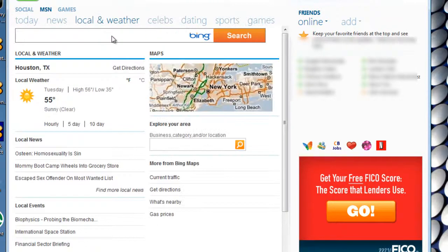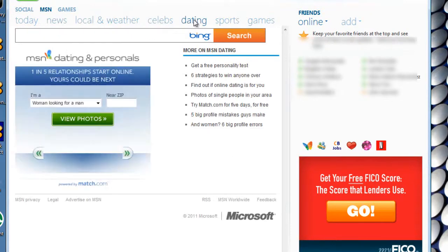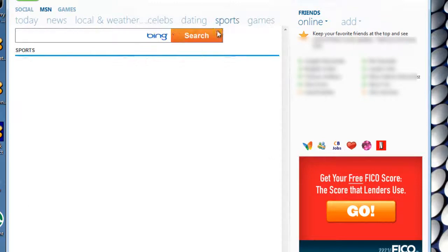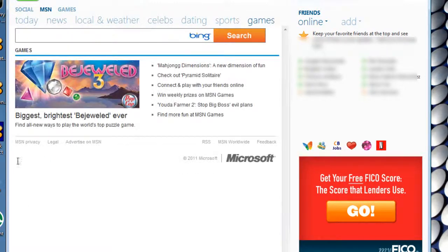Then we go to Local and Weather where we can change our location, then Celebs, then Dating if you want that, and then Sports Games which tells you the top game of the month.